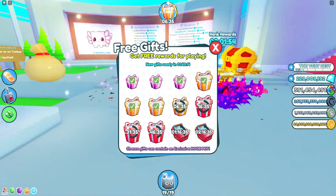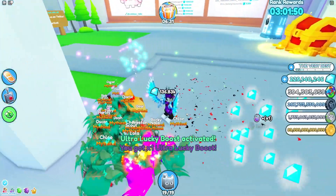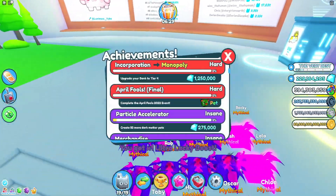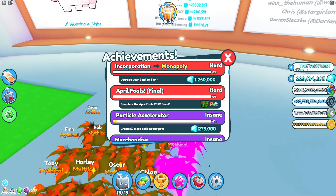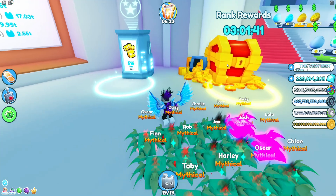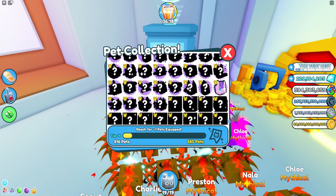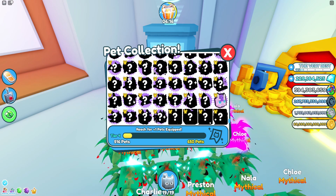Today guys we are here inside Pet Simulator X. In this new April Fools event, a new achievement has been added — the April Fools one — and completing this will give you guys the exclusive pet for free: the Hippo Melon pet. In today's video I'll be showing you exactly what you need to do in order to get this pet.